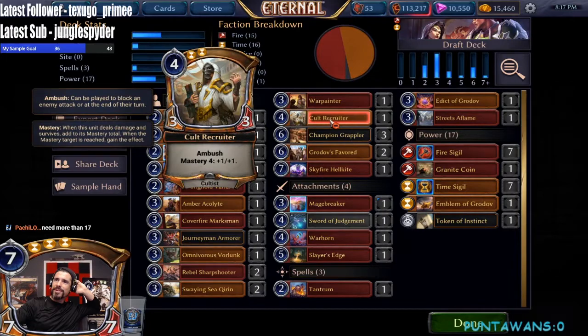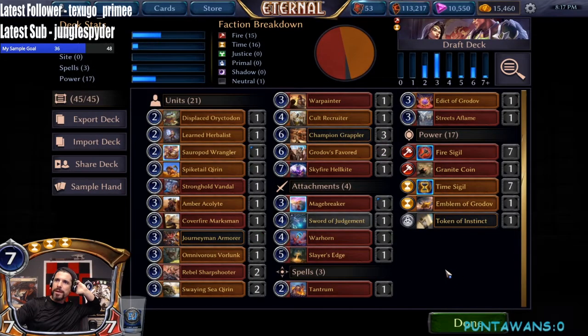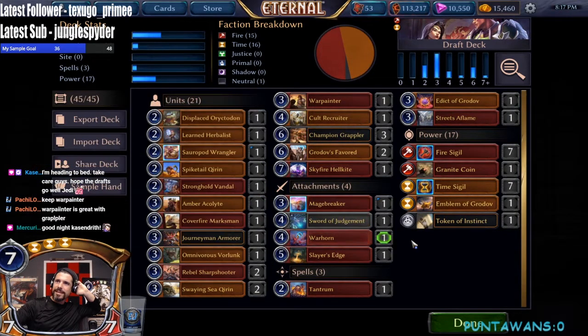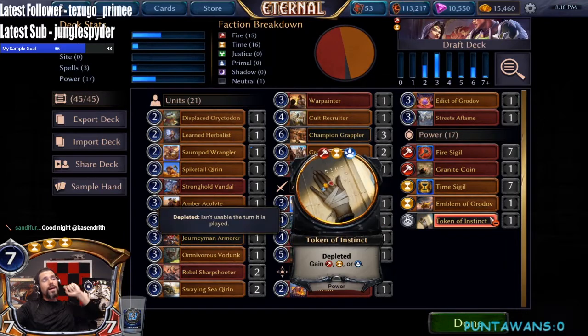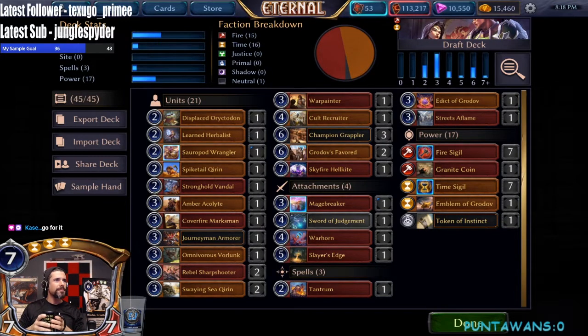War Painter is good — you always like having Inspire targets. Armor has Warp and can draw us a card which keeps it relevant. Imagine if we get Cover Fire Marksman on a Grappler or a Hellkite — that's living the dream. Sword isn't greedy since we have double Sharpshooter and a Cover Fire Marksman. War Painter is great with Grappler. Alright, I think we can cut a Kirin — it's the least impactful card in our deck honestly. We're at five two-drops so that's about where we want to be.